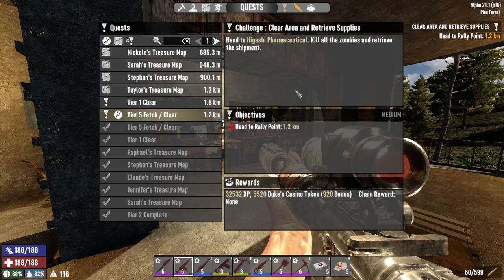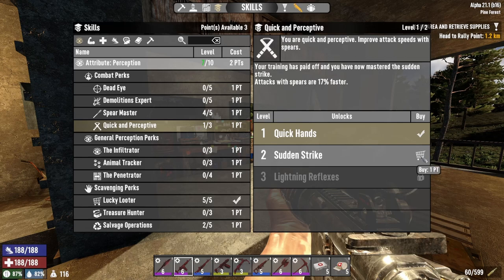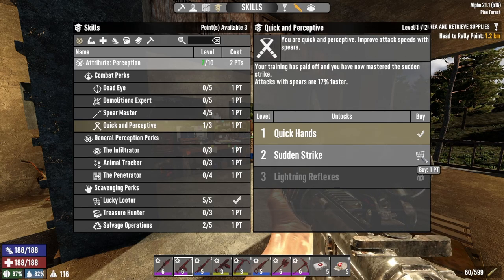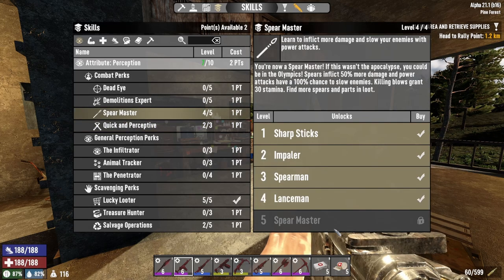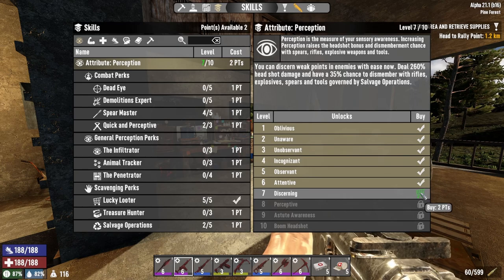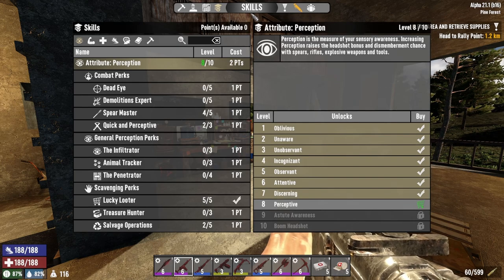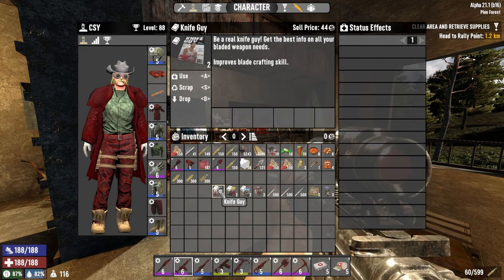Before dark - it's getting close to dark - I wanted to spend some skill points real quick. We got three, and I want to put one in Quick and Perceptive, which makes attacks with spears faster. I want to get the spear completely ranked up, so we have to get Perception ranked up. That's two points there, and that's all our points.